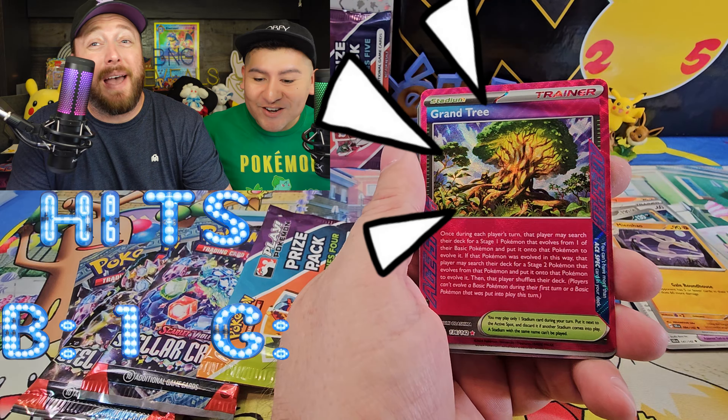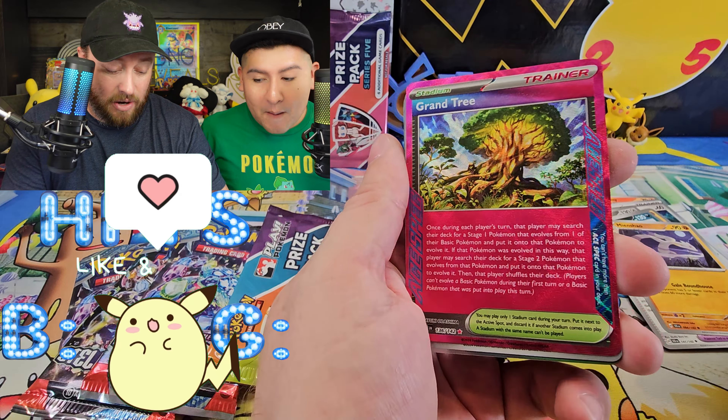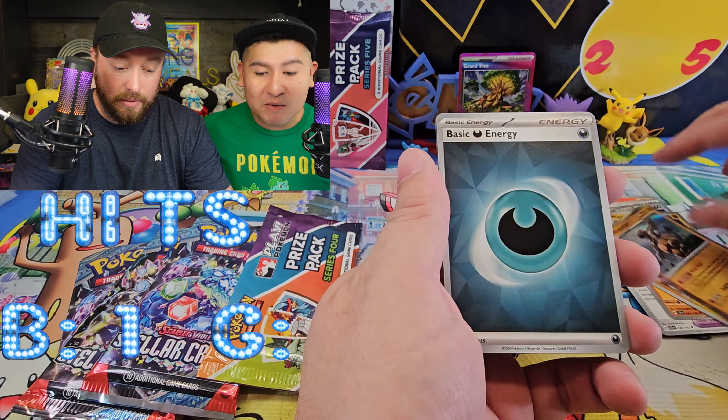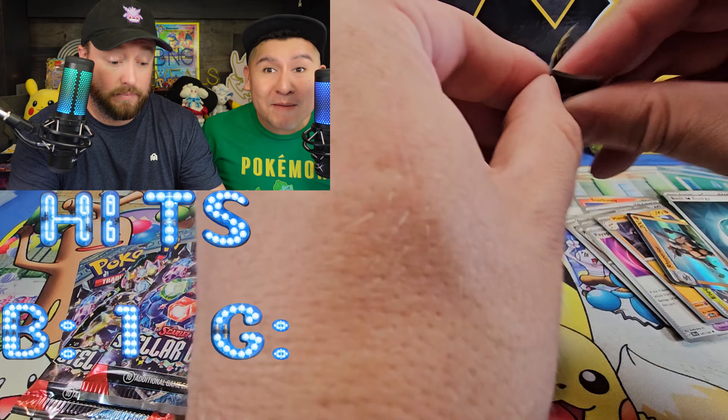We're talking about A-spec — we got the Grand Tree, the stadium. This is the card a lot of people want. It's good for pulling a whole bunch of evolution cards. Everybody at the tournament was talking about Grand Tree being one of their chase cards. So we just pulled it right now, first card — first A-spec magic.